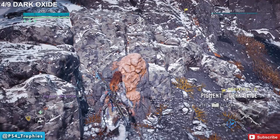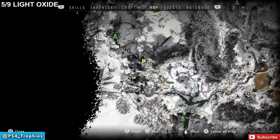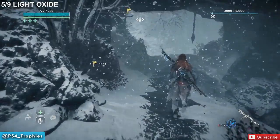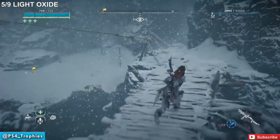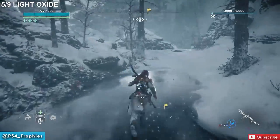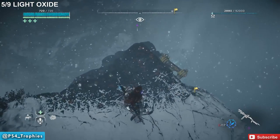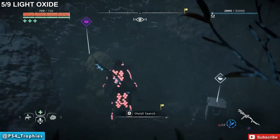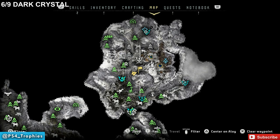From there, travel straight north into the darker area where you have to do a little platforming and navigate through a section. Coming from the north side, you'll reach a bridge that teeters back and forth. Run across the rope, and as soon as you cross, you'll see another area to jump over to — drop down from the column. Down here you'll find the Light Oxide pigment along with some other goodies.